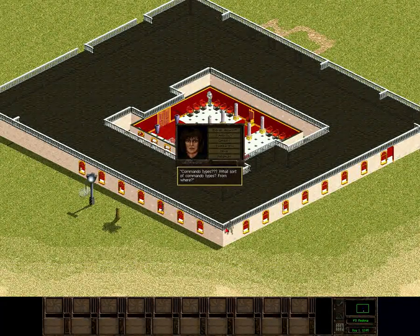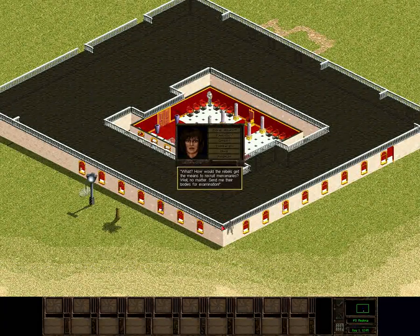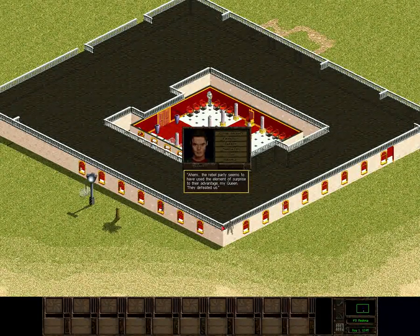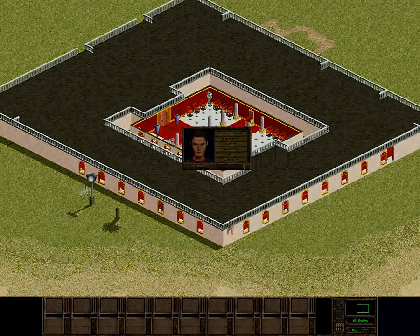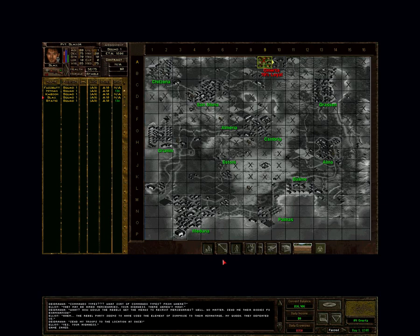That's a lot of question marks. They may be hired mercenaries, your highness. There weren't many. How would the rebels get the means to recruit mercenaries? No matter — send me their bodies for examination. The rebel party seems to have used the element of surprise to their advantage. They defeated us. Barely. Send my troops to the location at once. That's the standard cutscene. It looks like I'm moving to the next sector.